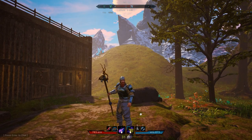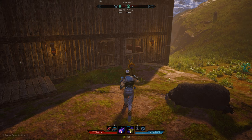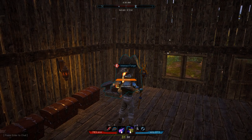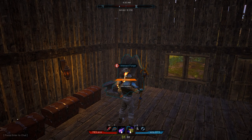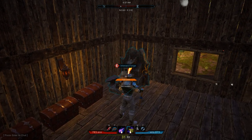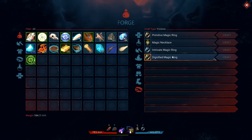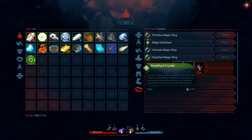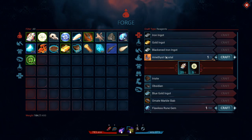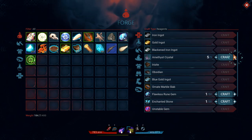We're back in Citadel Forged with Fire and we're going to start off with some crafting in this episode. My plan is to go and try and tame a drake — a flying dragon type thing — so I'm going to need quite a lot of mana for that. I can now make a plus-three mana ring, but that requires five amethyst crystals. In the forge, amethyst crystals require precious stone and light essence, so let's craft those.